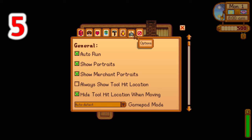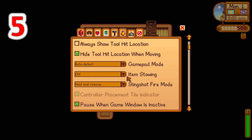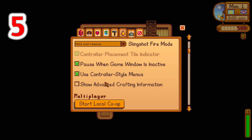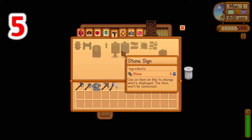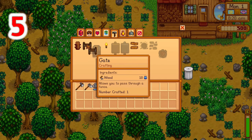Number five: take advantage of the advanced crafting menu. This is in your settings and it was added in the 1.5 update. It is very useful because you can tell what items you have already crafted, what items you can craft based on your current inventory, and when you get way later into the game and are going for perfection, you will need to reference this very often.